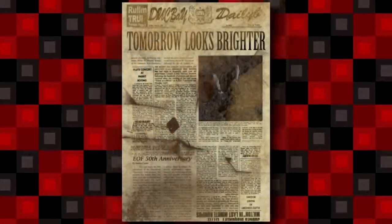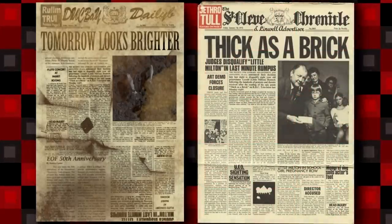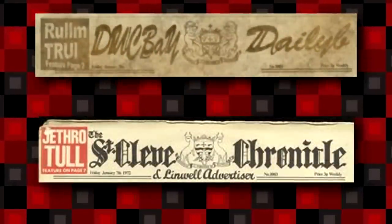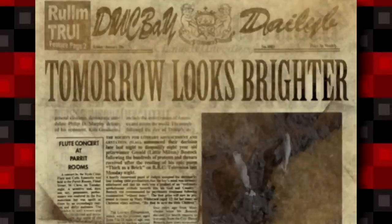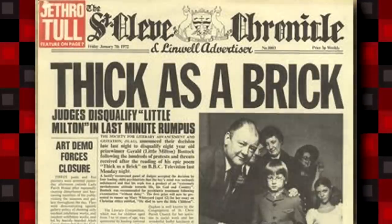Next is a newspaper that appears to be some sort of weird spoof of Jethro Tull's album Thick as a Brick. There are several similarities: the Jethro title in the corner turned into Rullam Trui, the crest at the top, the placement of all the text, and even parts of the same article. No idea if there's any deeper meaning here, but I'm guessing whoever made this was just trying to change it enough to avoid copyright infringement.